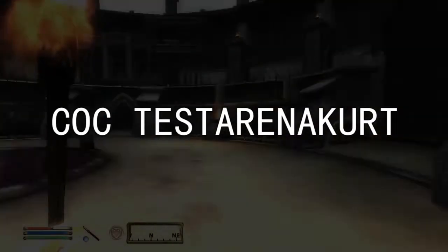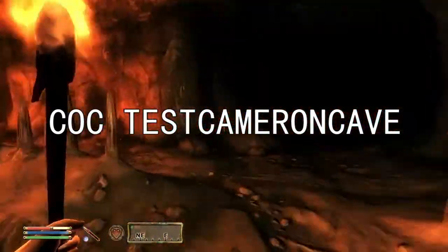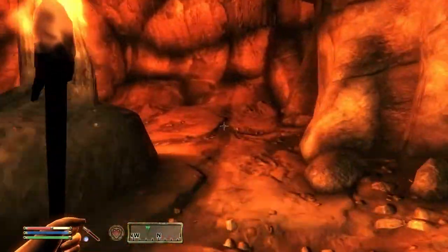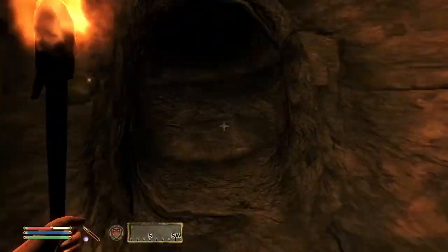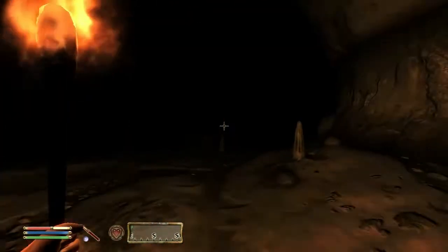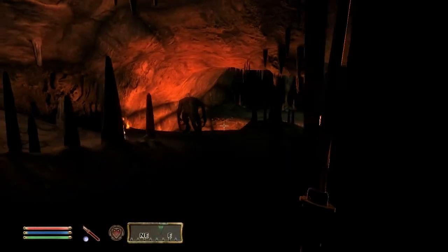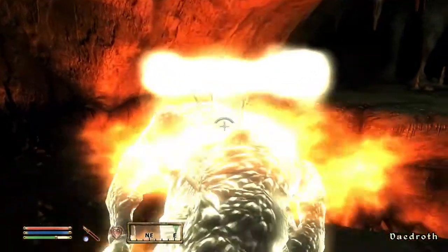C.O.C. Test Arena Kurt. Completely empty. C.O.C. Test Cameron Cave. An empty cave that, based on its name, I'd assume was originally a plan designed for the cave where you find Mankar Cameron and the Mystic Dawn trying to summon Mehrunes Dagon. Well, not completely empty — there is a Daedroth in here, quite strong, at least against a level 1 character.